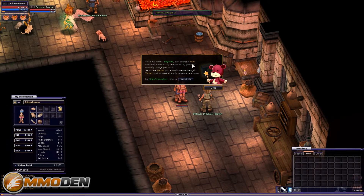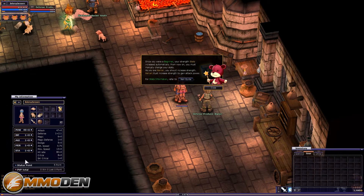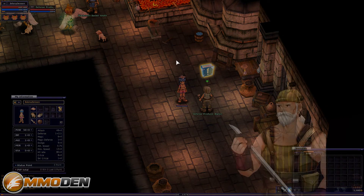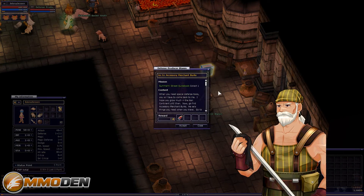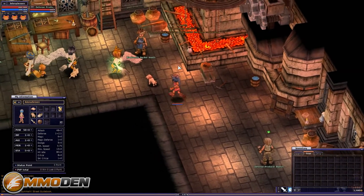Since you were a beginner your strength stats increased automatically. Now that I'm level 10, I've got five stat points I can assign on my own. The message says: 'From now on you must manually change your stats.' Let's put one point in and a bunch into stamina to get more health, then apply. So up to level 10 your stats are automatically applied, and starting at level 11 you assign them yourself — the game even tells you that. It does a really good job of walking you through all these basic things.